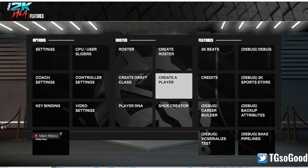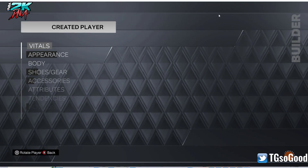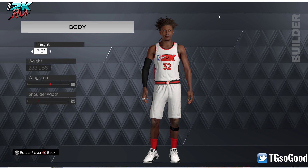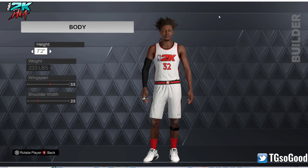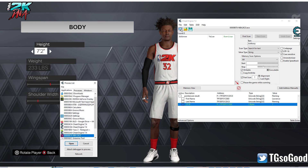You can go to Create Roster and edit a player, or you can go to Create a Player. If you go to Create a Player just jump in there, and even when you go to Edit Player we'll test both. I'm going to Body because this is the quickest way to get the cyber face to switch. Then I'm going to pull up my Cheat Engine table. What you would need to do is click this little button.